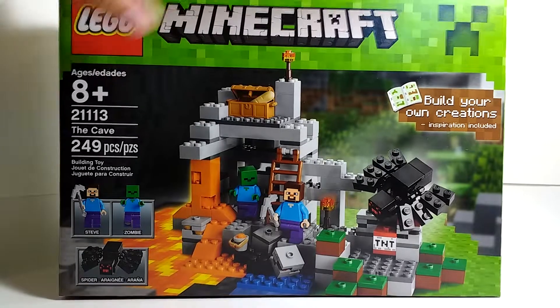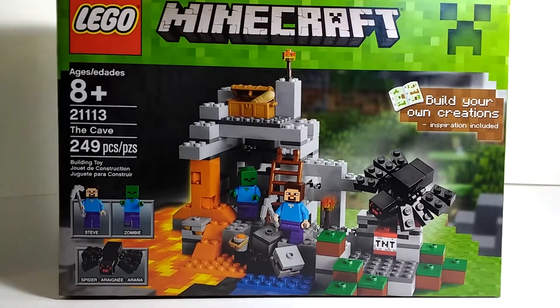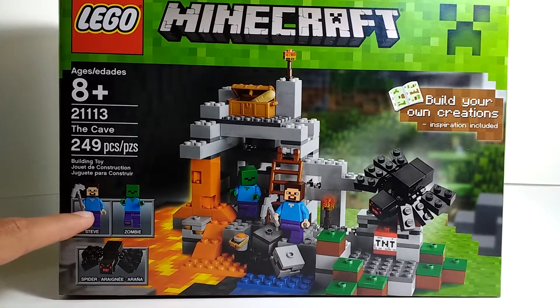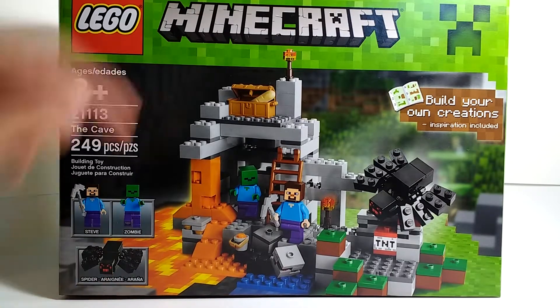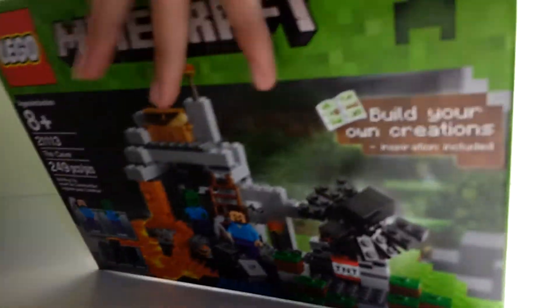Here on the front of the box, we've got the LEGO Minecraft logo with the creeper face, and then we've got all the minifigures and figures included in this set. We've got Steve, a zombie, and a spider. It also says that you can build your own creations — inspiration included.